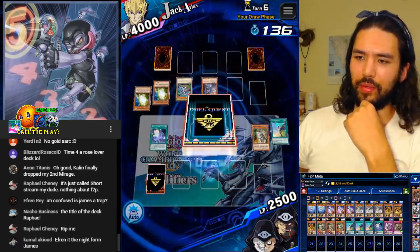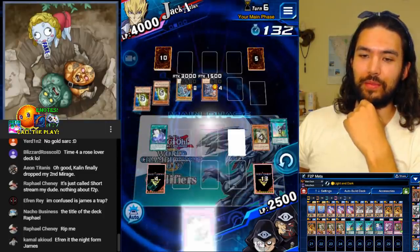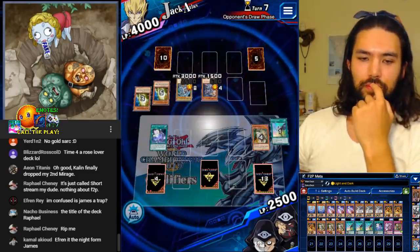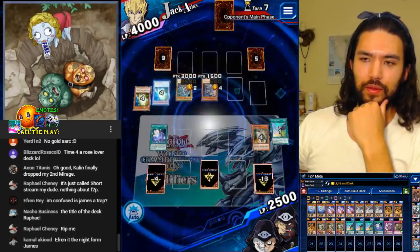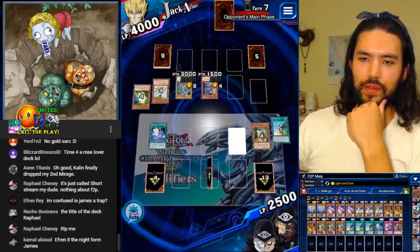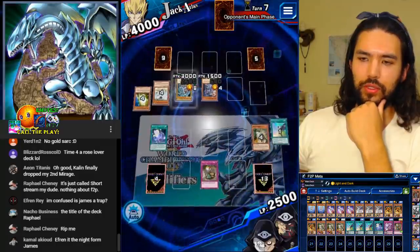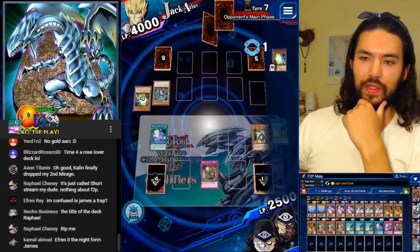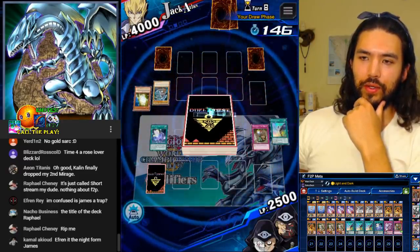Wait, why did that happen? Oh god — more white combinations. Now it's James' turn to topdeck the Treacherous Trap Hole. End the turn. Congratulations, Aeon Titanus. That's going to be Treacherous, because then he can tribute to the thing. Treacherous and Treacherous. This is Nightform.